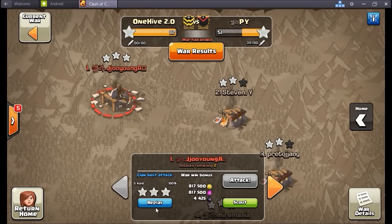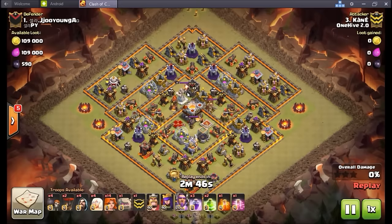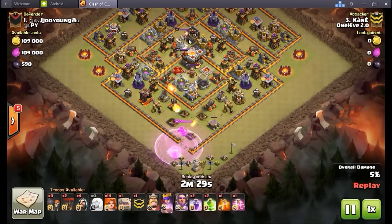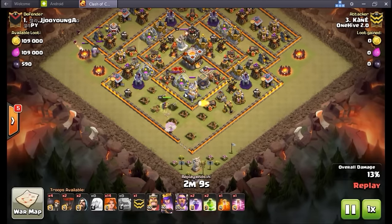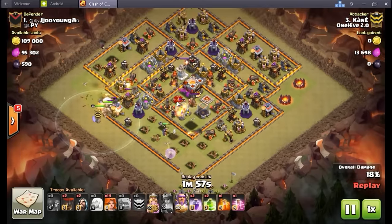All right, good old Kane going in on number one. King is not maxed, grand warden's not quite maxed, but everything else is including the walls — very near-max TH11. The queen charge is going in — again the goal is to get that eagle cannon taken care of. If you can get the eagle cannon down, that TH11 is pretty much a TH10 with a few upgraded defenses. The queen steps up — gets big value — takes care of the outside, but kind of bad timing as the defensive queen locks on and he has to hit his ability. But it's not a bad trade whatsoever — eagle's down.